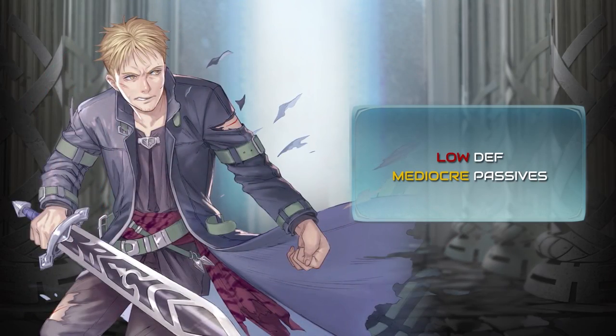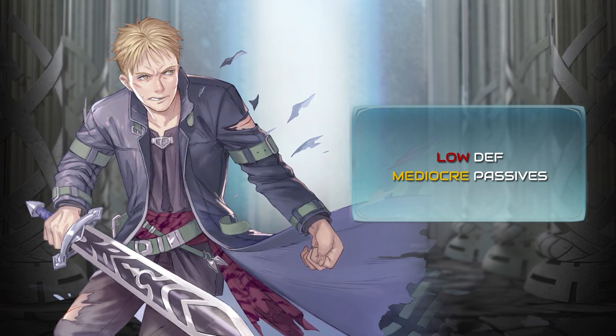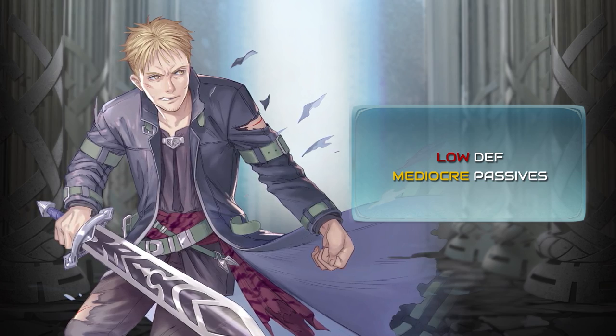In terms of weakness, Lloyd has very low defense, especially when fighting against a melee unit. He will receive a lot of damage from enemies' counter, but it could be fixed with skill inheritance.